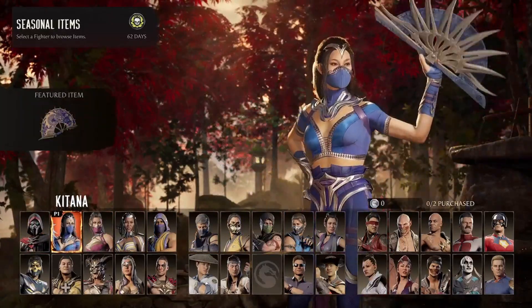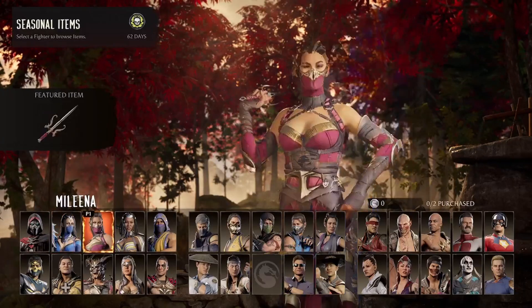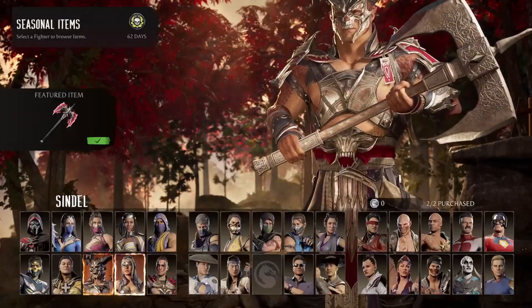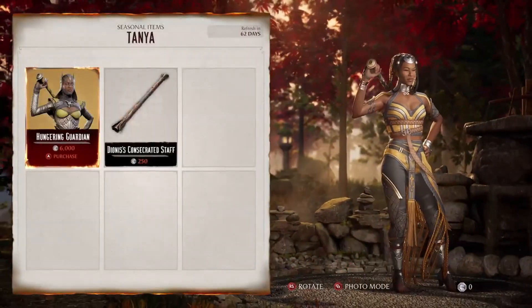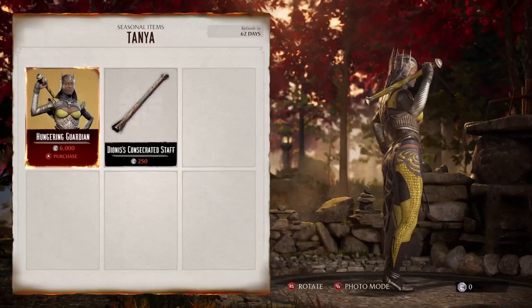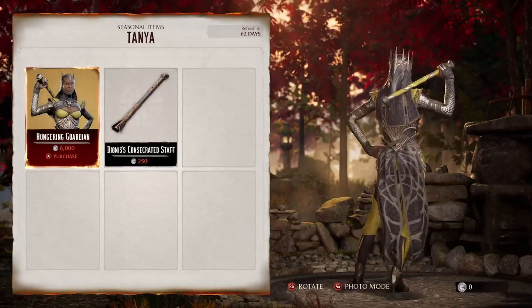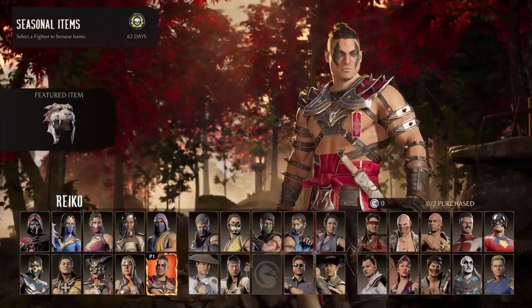Starting off - Ermac or any DC characters obviously you cannot get. Kitana's main item is just a fan, kind of disappointing. Same thing with Mileena, just a dagger. Same thing with General Shao, just an axe. Nitara just gets a little helmet. Tanya at least gets a skin - 6,000 coins is crazy though, and this skin is kind of mid too, not really a fan. Maybe it's just a colorway but I'm not feeling it.